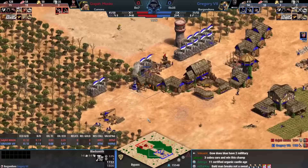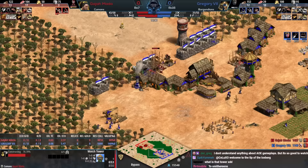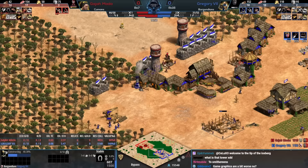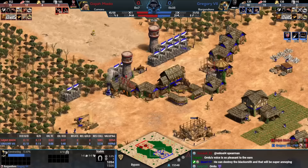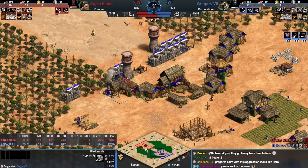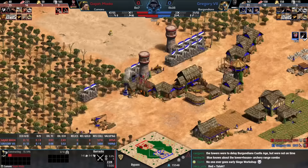Gregory's dropping a stable and getting the castle age eco upgrades on the cheap and an age earlier with the Burgundians. I'm seeing why Humans were banned so much — the vill count is insane for Gajamata right now. He has two TCs constantly churning out villagers while Gregory's TC is working on castle age. Once you get to castle age and add those extra TCs you'll catch up, but you're front-loading so many extra resources as Gajamata.